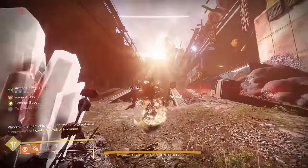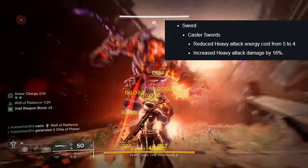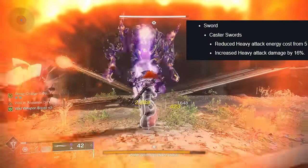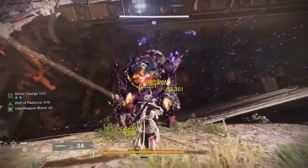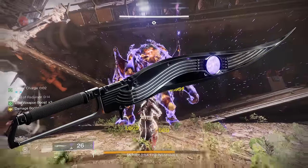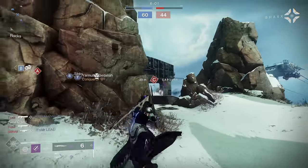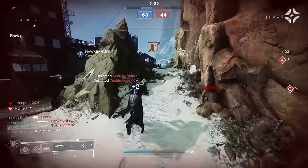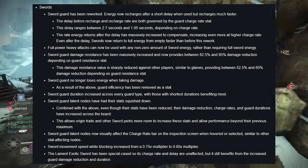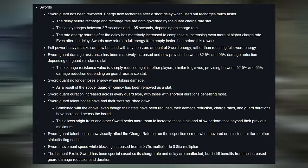A few weeks back in the Season of the Wish mid-season tuning pass, Caster Frame Swords saw a little bit of a buff. Using your heavy attack will now cost 4 rounds instead of 5, and the damage dealt by that heavy attack has been upped by 16%. Anytime I hear Caster Frame Swords mentioned, my brain automatically snaps to one specific weapon: Black Talon. And it has been way too long since I last picked it up. I've always viewed this sword in a very favorable light, and while 16% more damage is a nice little buff, it was the sword rework we saw back in Season of the Witch that had a bigger impact on Black Talon's potential.